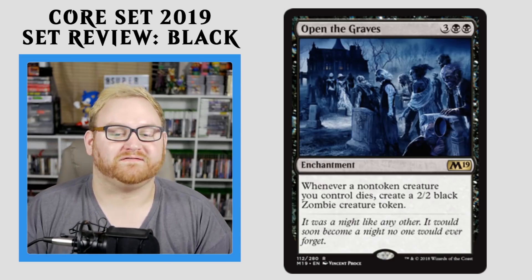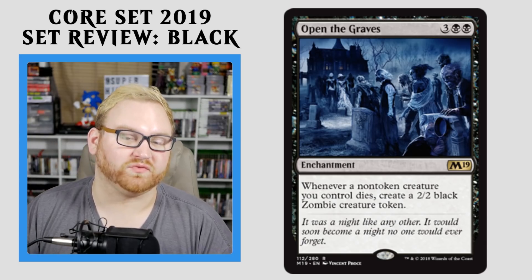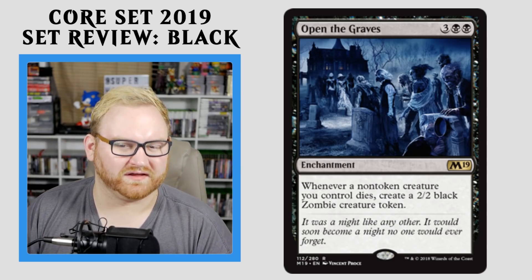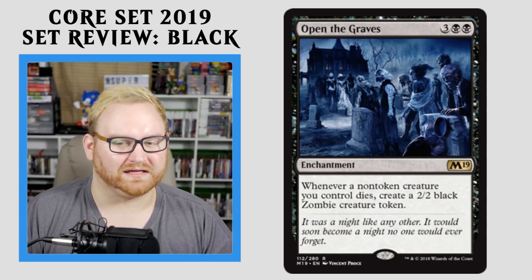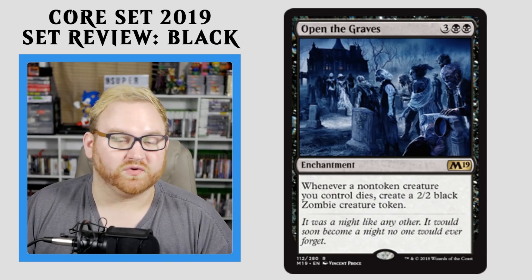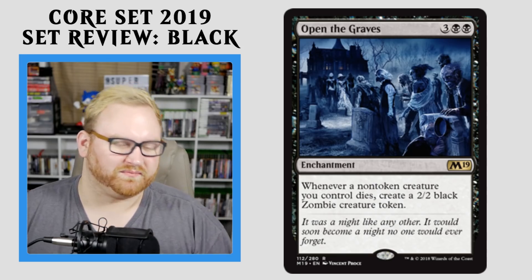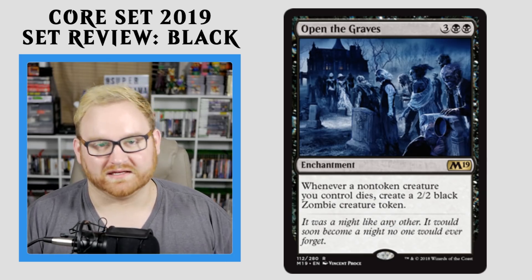Moving right along here, we have Open the Graves — a 5-mana Enchantment. Whenever a non-token creature you control dies, create a 2/2 black zombie creature token. This is basically an anti-board wipe card — super good for that in Draft and Sealed as a great way to replace your board state once they wipe you. It's probably not going to see a lot of play in Standard. If it was 4 mana I feel like it'd be a lot better — 5 mana makes it a little obnoxious. There could be a white-black sacrifice list where this card is really good. Besides that, it will probably see some Brawl and Commander play in a zombie list. If you get this as your rare in Draft and Sealed and you're already in zombies, this card might be good; if you're not, just pass it right up.